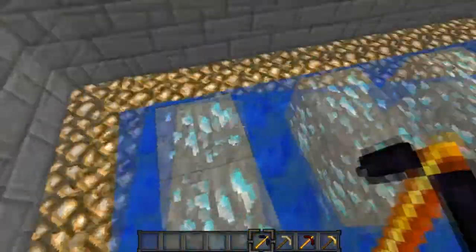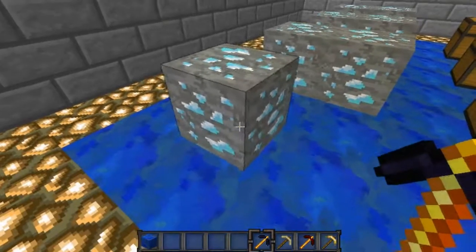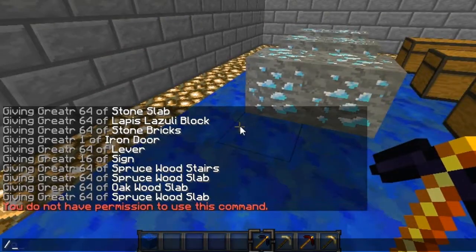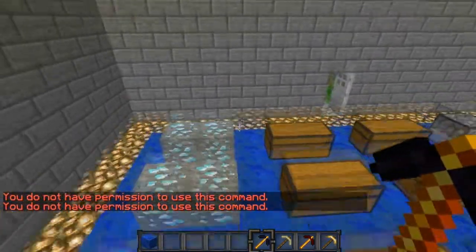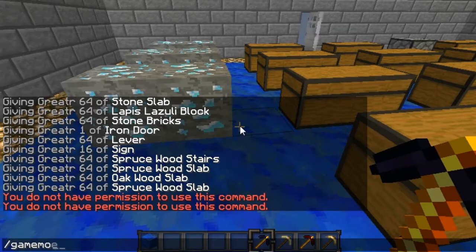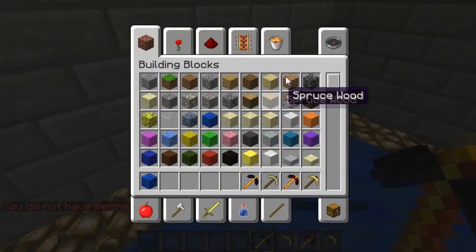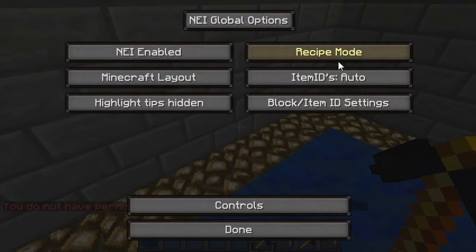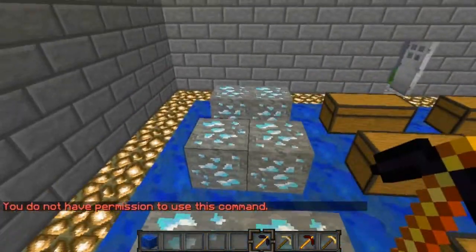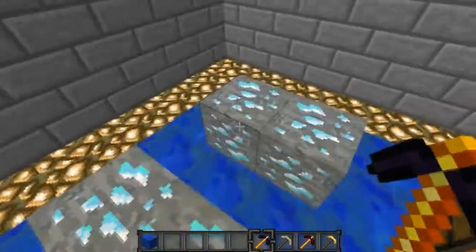Now we are going to do the testing. Whoa, that was fast! That was really fast, look at that. Wait — I don't have permission to go into game mode zero? What is going on here? What the heck is going on? I'm so confused — game mode zero, why don't I have permission? This is so weird, I don't quite know what to do about that.